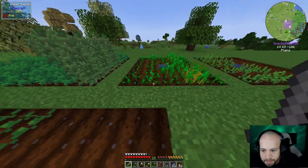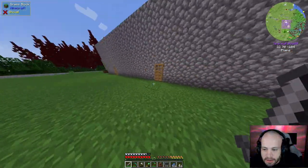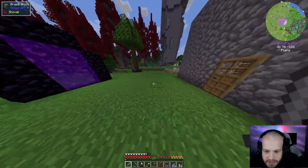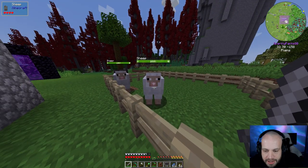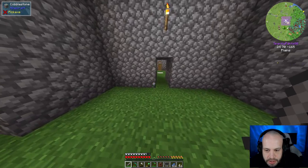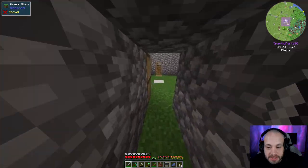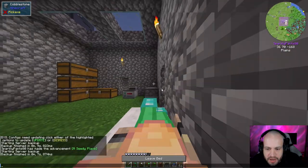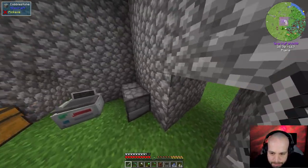Wheat, potatoes, carrots — just the basic stuff. Those wandering traders we've seen around — I got annoyed with one, killed it, and took its llamas' leads. I built some fences and got a couple of sheep fenced in out back. I started growing wheat because I want to breed them — I'm going to need a whole bunch of wool coming up. Let's sleep through the night first so I don't have to deal with monster sounds.